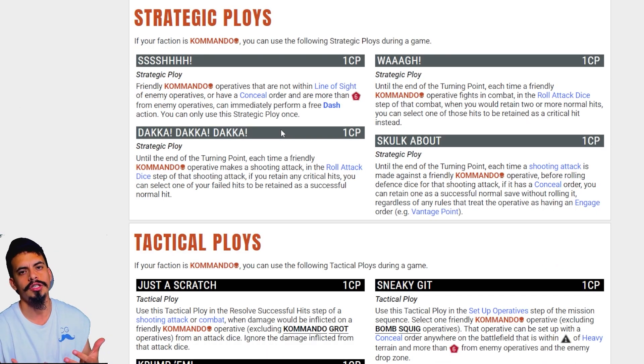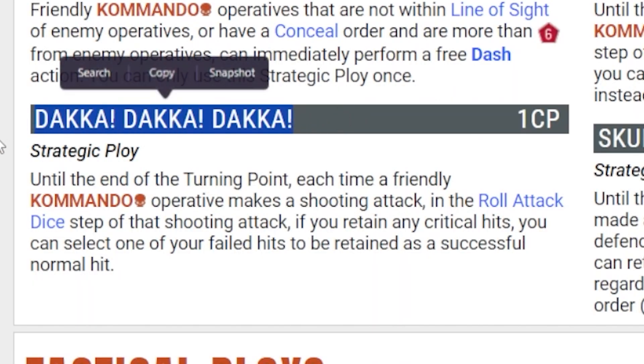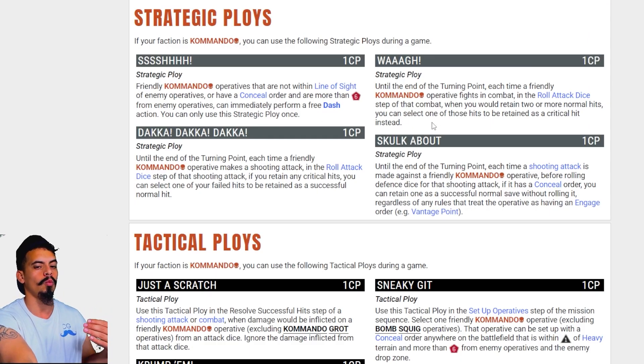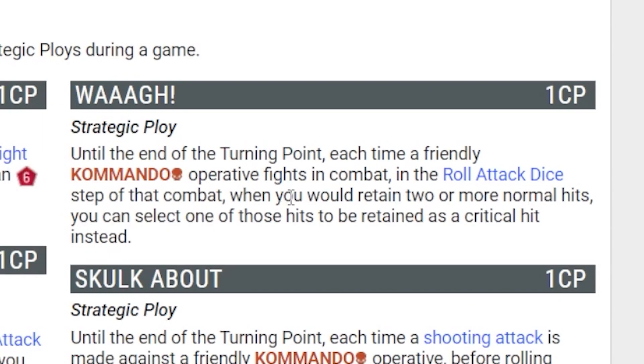As for the strategic ploys, the ones you want to keep in mind are Daka Daka Daka, which is usually something you call at the beginning of the game. As long as you can line up good shots, I would spend CP on that. Then later on in the game, when your Orcs have moved up and you're about to start dealing melee damage, you're going to want to call a Waaagh. When you call a Waaagh with two normal hits, you get to take one of your normal hits and turn it into a critical hit, which in the right situation can just blast your opponent's models.